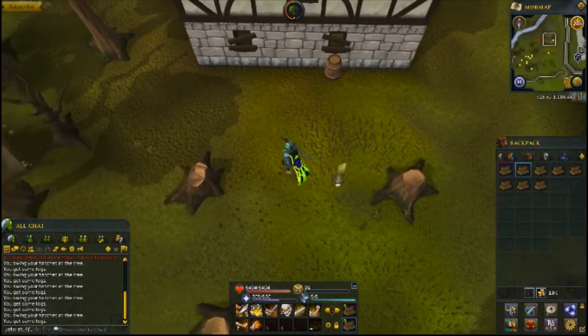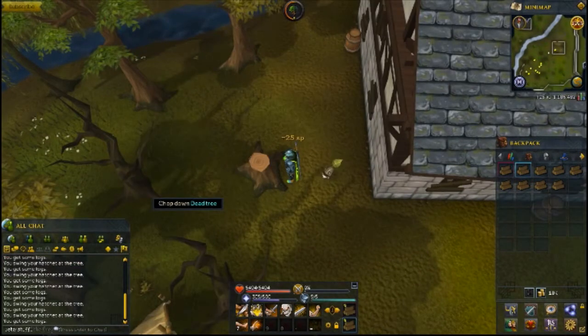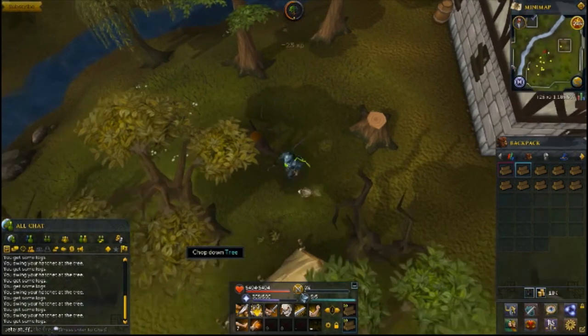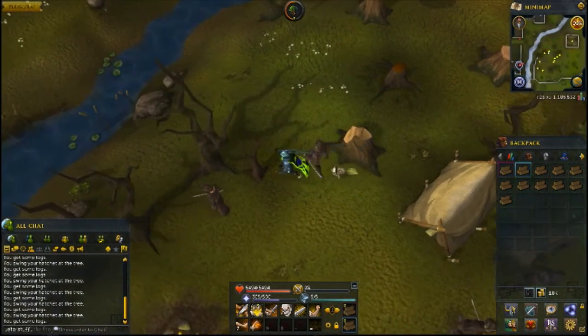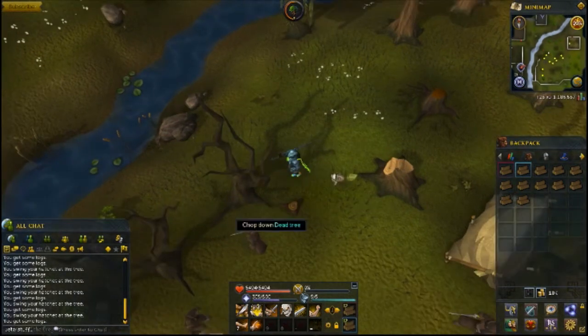This is just a quick little strategy I want to share with you guys — an easy way to make some money pretty quickly, a decent amount in free to play. I'm just cutting down normal trees and getting regular logs, and I've been selling them on the Grand Exchange. They sell for around 400 gold coins a piece, so it's not a crazy amount but it makes you a couple million in a couple of days.